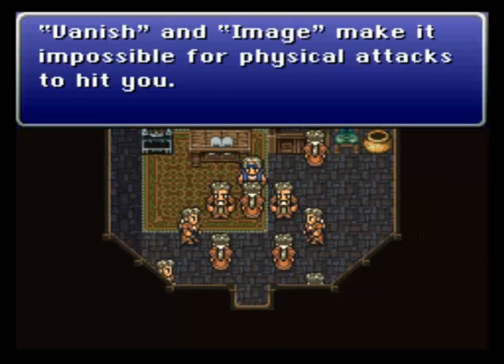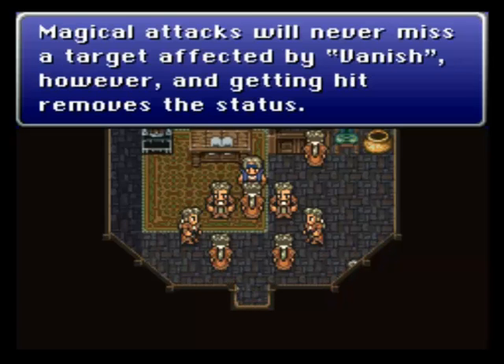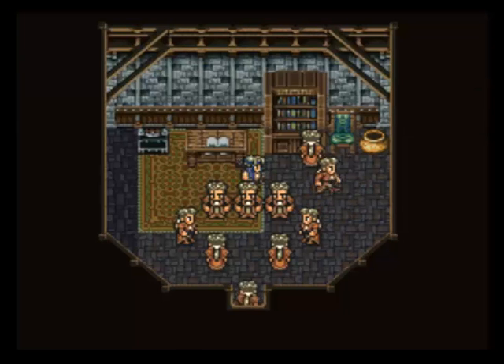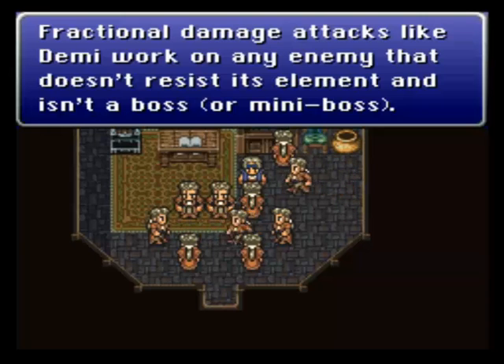Vanish and Image make it impossible for physical attacks to hit you. Magical attacks will never miss a target affected by Vanish, however, and getting hit removes the status. Vanish will not make Doom work on bosses though — that sort of douchebaggery doesn't fly here anymore. That was a well-known bug in the original: if you used Vanish on bosses, you could then X-Zone or Doom them with a 100% hit rate, because after a target was vanished every spell was a guaranteed hit, including instant death spells. No longer the case. Fractional damage attacks like Demi work on any enemy that doesn't resist its element and isn't a boss or mini-boss.